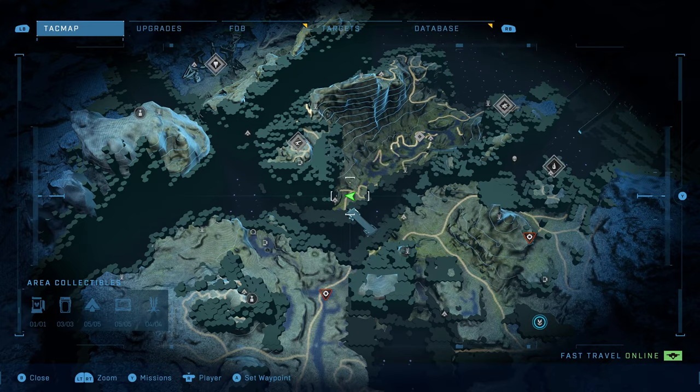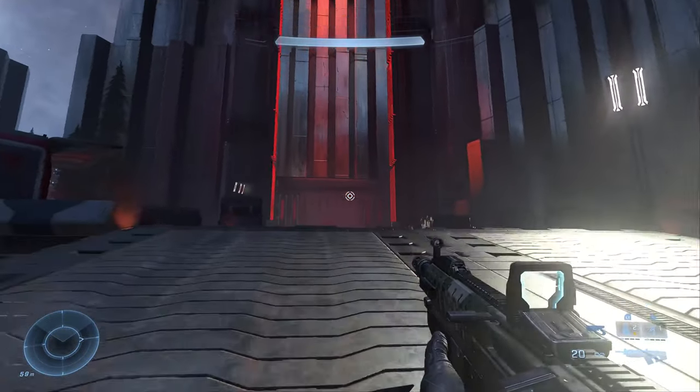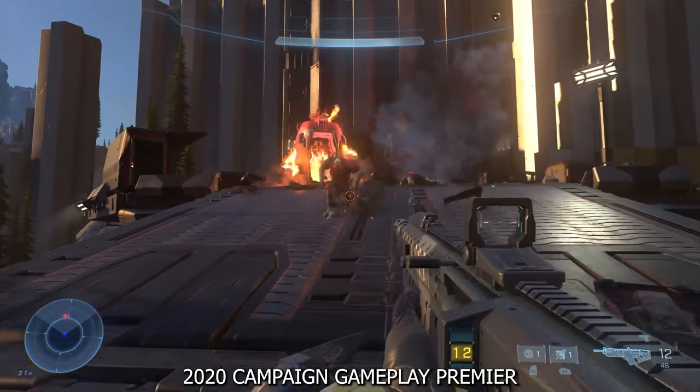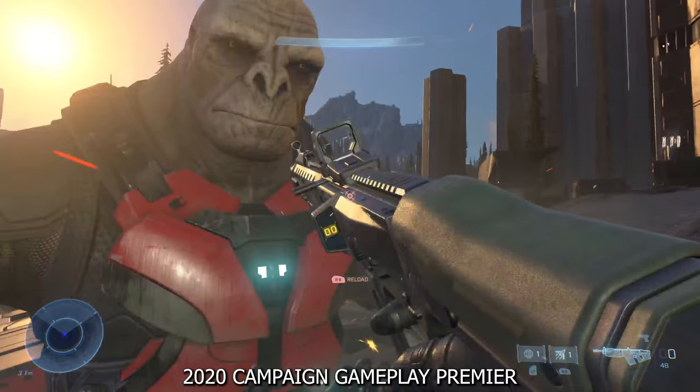To find this, you'll want to go to this area on the map. It's right by the elevator that takes you up to the west AA gun. It's worth pointing out that this is actually the same spot that we saw Craig back in the 2020 campaign gameplay premiere.